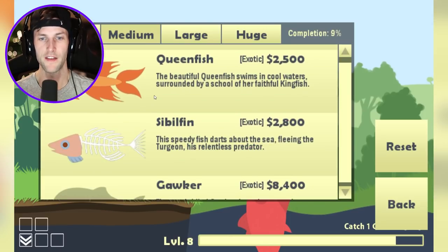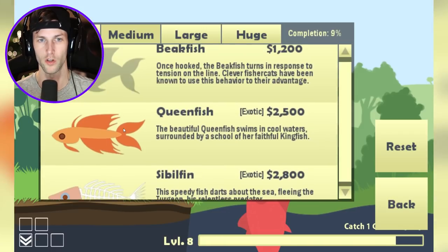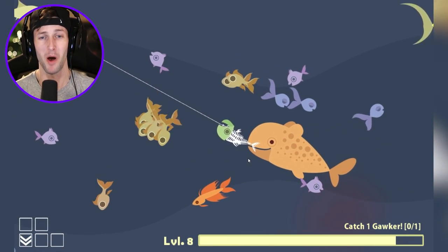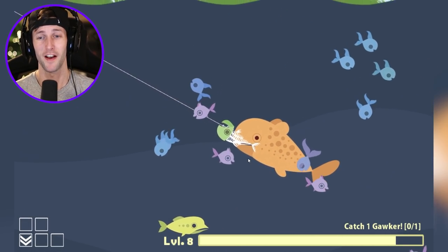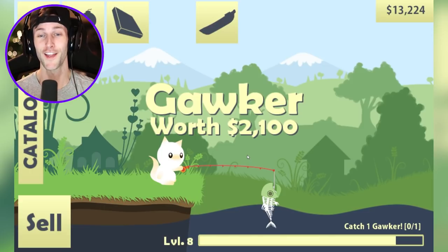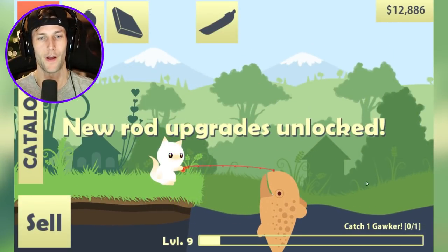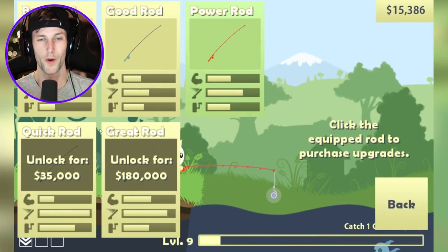That probably means we haven't even found the gawker yet, because the picture in the catalog is blank — meaning we haven't reeled him in. I think this might be a gawker — I honestly have no idea. He's getting eaten alive — come on buddy, go! He only has his head left — the cowfish always wants to eat the head. It's mine! It's a gawker! But I don't think it counted. We didn't get a gawker but we got another cowfish. That was a lot of money right there.